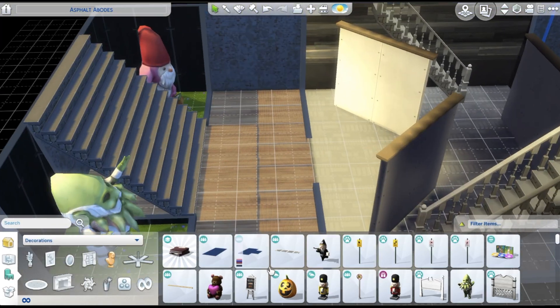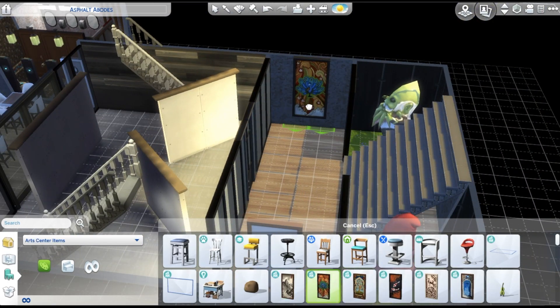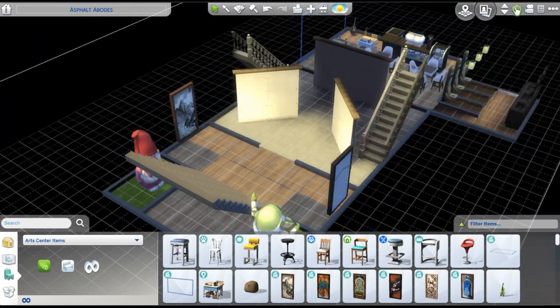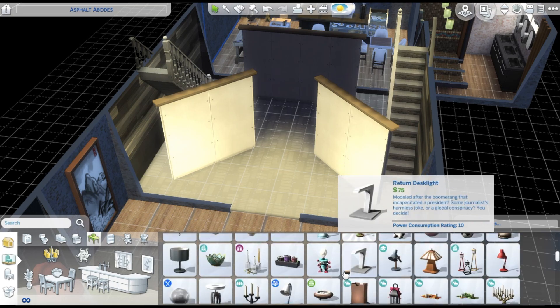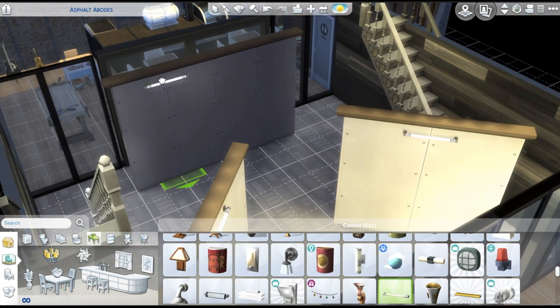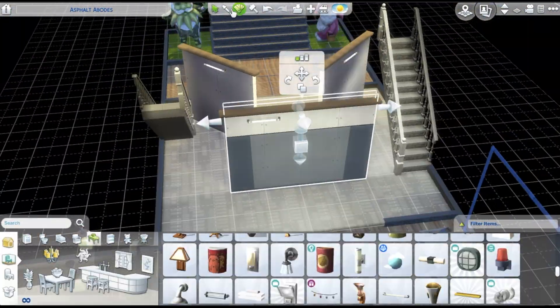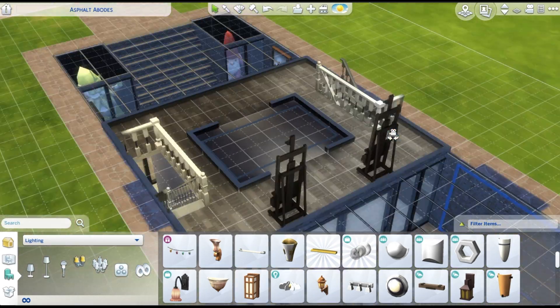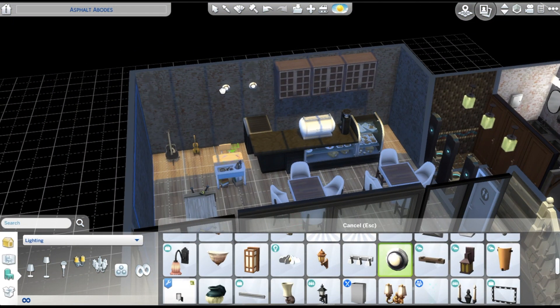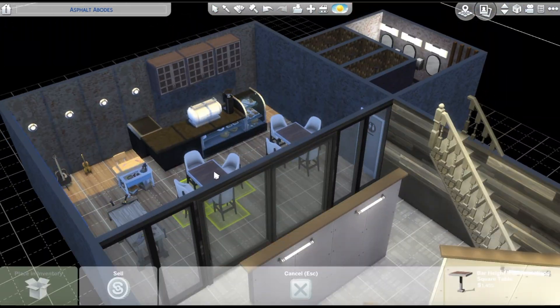Then I made the upstairs roof part also a fence area so it would be kind of transparent. I'm putting lights on the half walls because even though there's a lot of natural lighting, you also have to think about what happens when the sun goes down. So I put in regular lighting as well.